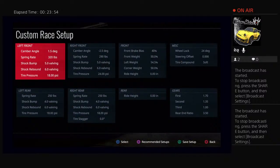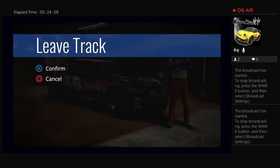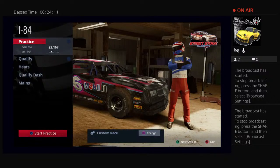Edit setup. Okay. So now you've got full adjustability of everything. I'm at the practice screen — shows goal time 23.1.